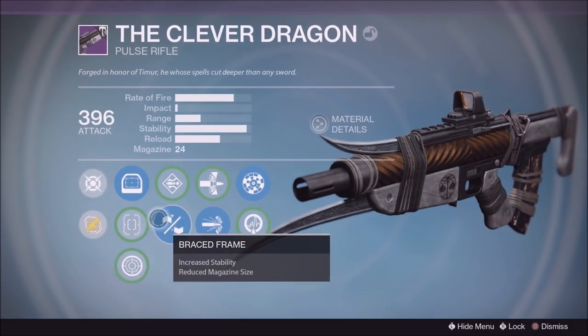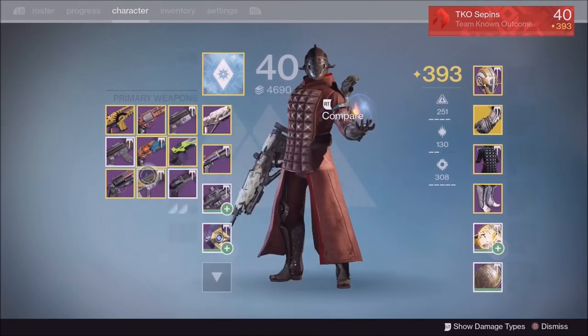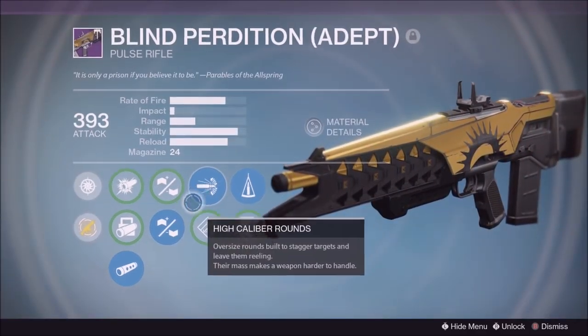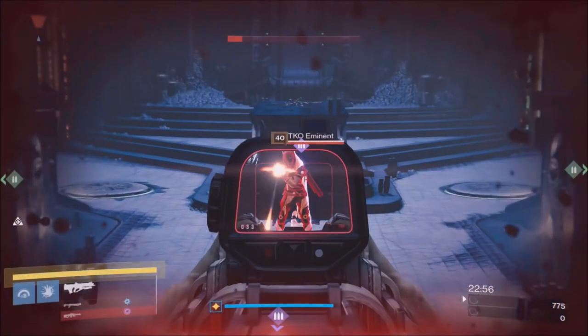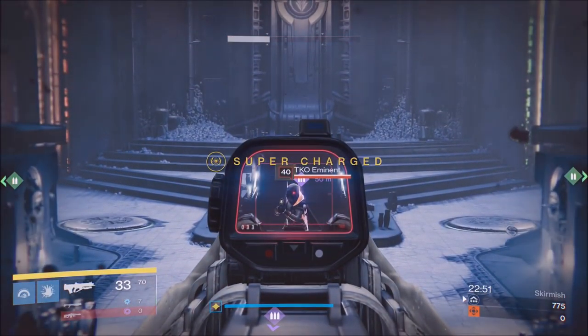I will show you guys the rolls on all three of my pulse rifles as well — how I like to set them up. Keep in mind, the Blind Perdition Adept version comes with the hidden perk of Snapshot. You can only get that from the Lighthouse chest, and as you guys know, we help you get there every single week, every single day Trials is live.